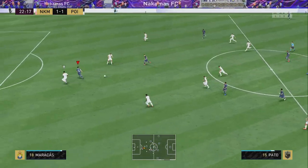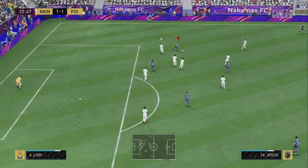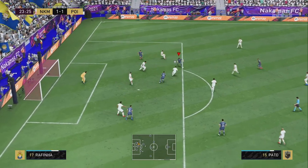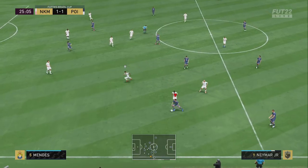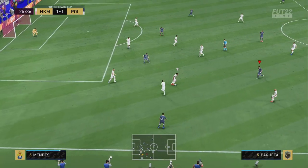Pato making a run inside — what a ball, couldn't quite control it but we do manage to get the rebound. Looking back for Pato to Vinnie Jesus — look at the link-up play. Pato, very unlucky there. One thing I like about Pato is he's very good in terms of attacking positioning.